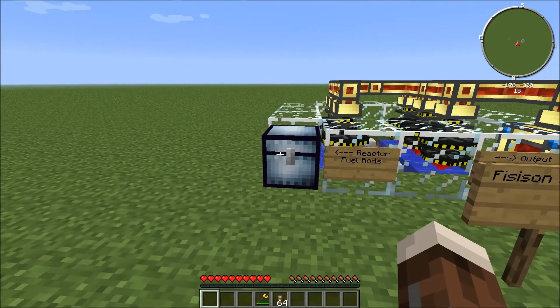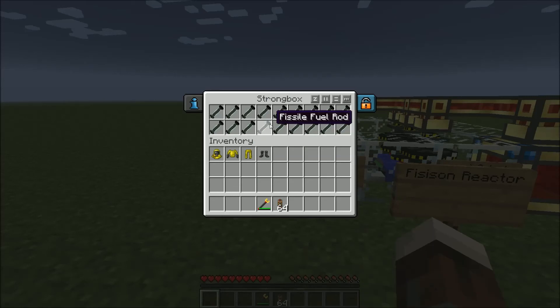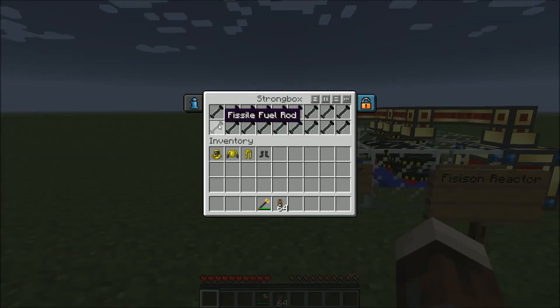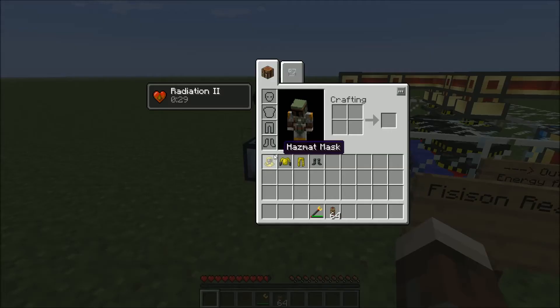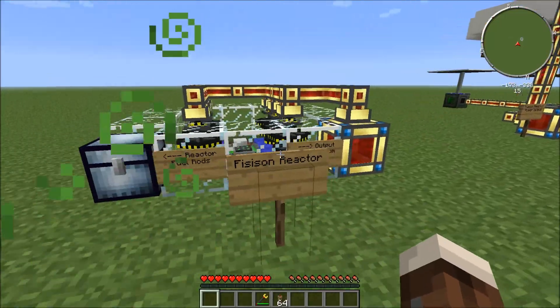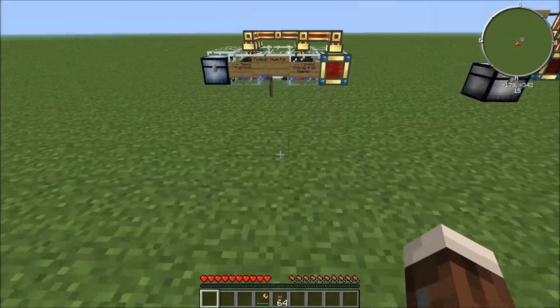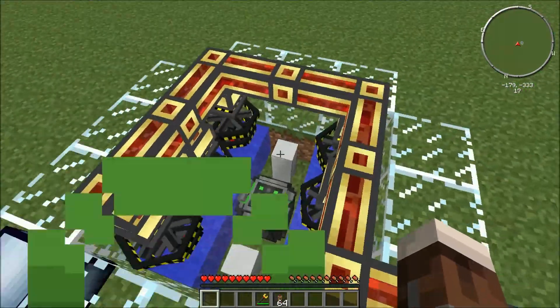I'm going to take this off for a second. These are thistle fuel rods — these are just uranium fuel rods. I'm not going to go into details of how you make them, but if you have these in your hand and you don't have a hazmat suit, you'll get radiation poisoning, and it's very bad stuff. It's apparently not poisoning me, but it's bad. I'm on peaceful mode so it doesn't kill me.